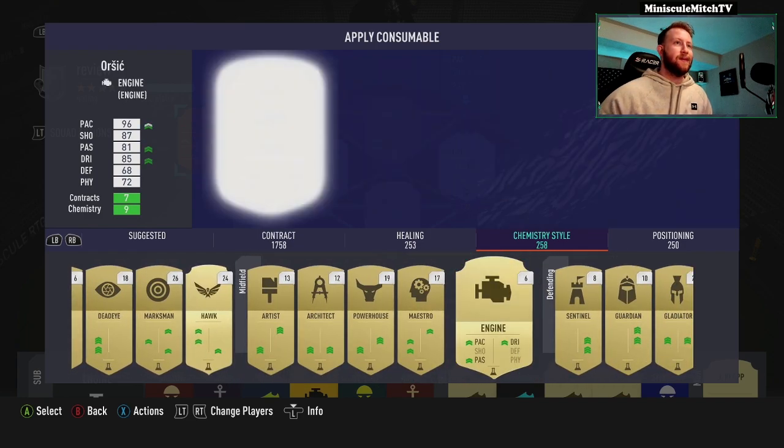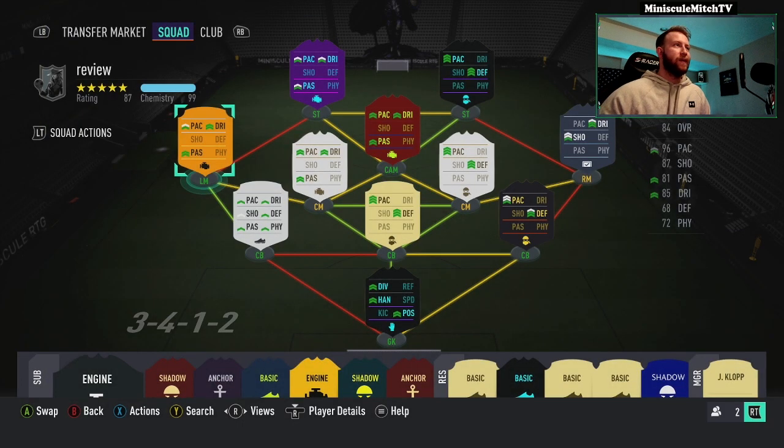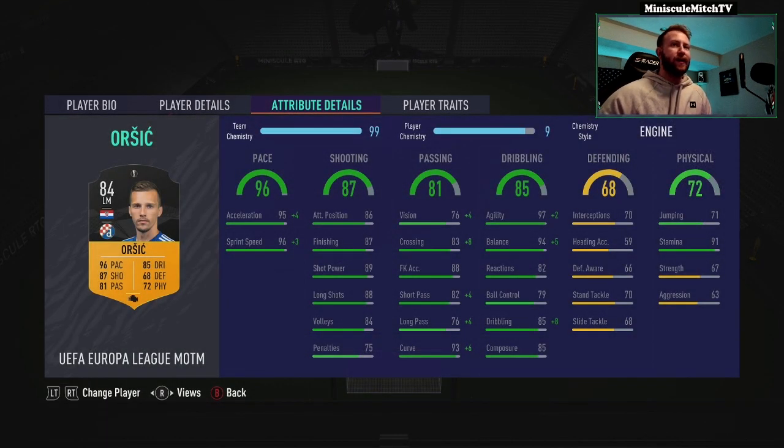You could maybe, in a couple informs or so, think about getting this card into the center mid area because those stats aren't bad. With our engine, we've got 99s on the pace — both of them — which is phenomenal. The shooting is solid, not crazy, but all mid-80s: 86 positioning, 87 finishing, 89 power, 88 long shots. Passing's decent enough: 80 vision, 91 crossing, 86 short pass, 80 long pass, and 99 curve, which is nice.